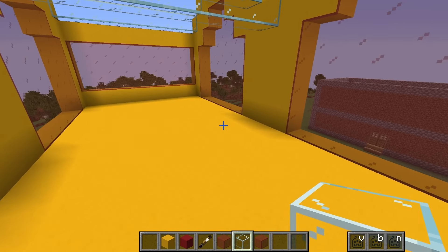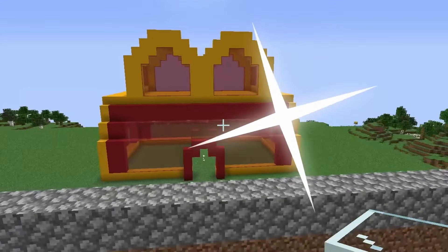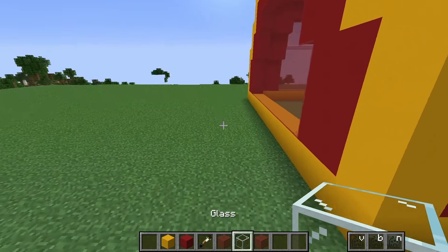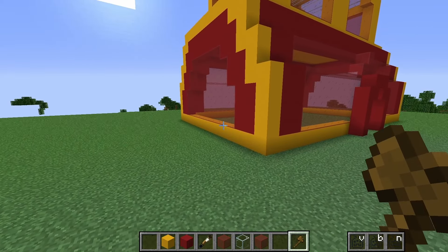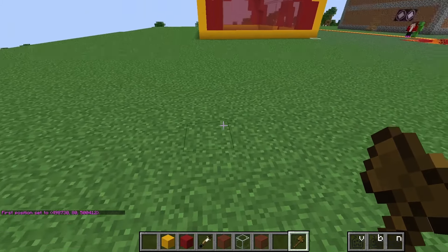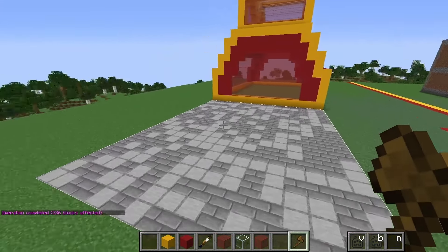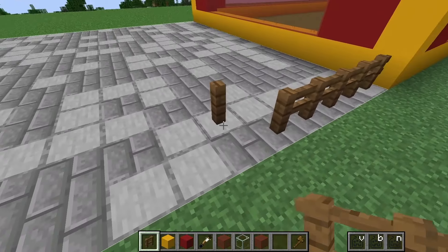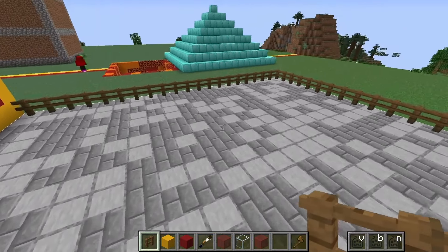This McDonald's is looking super cool on the outside — it's looking just like a real Happy Meal. Let's add some more details. I want to make a playground outside because a lot of McDonald's have those. Let's use some pro world edit commands, place some stone bricks, and add spruce fences all the way around this playground area.